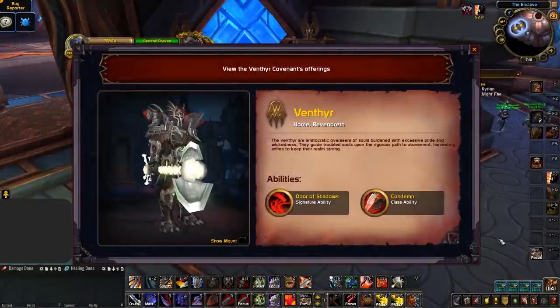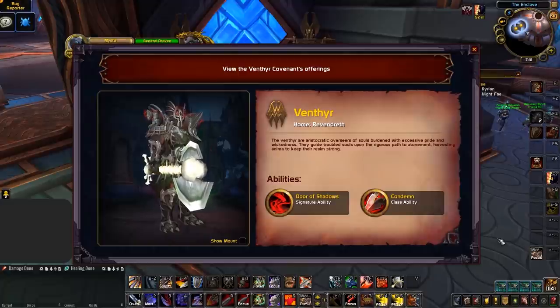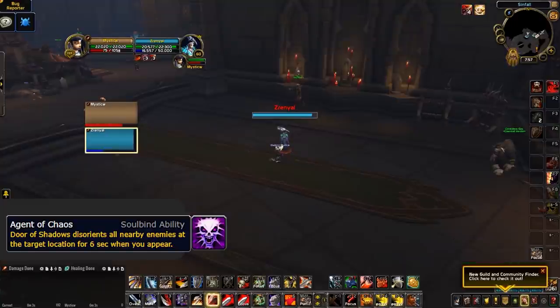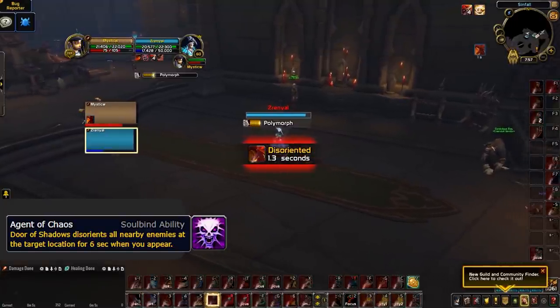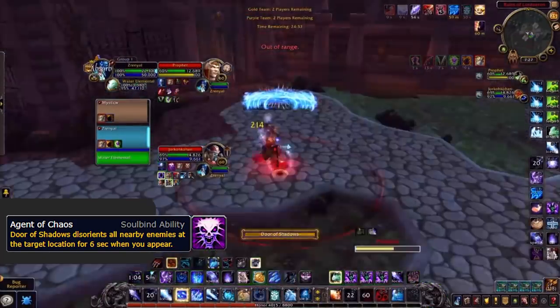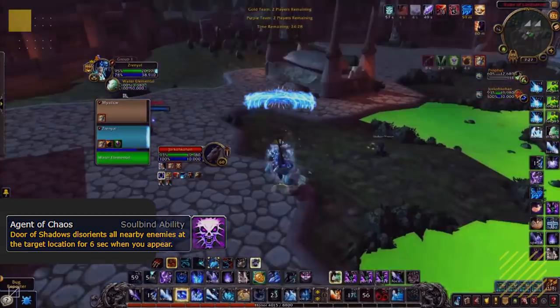So, which classes would benefit the most from the Venthyr's signature ability, Door of Shadows? Well, this honestly doesn't feel like too strong of a cooldown for increasing your mobility without purpose. However, classes that can make use of Door of Shadows to initiate crowd control on healers stand to gain a lot from this Covenant. The two that stand out the most are Mages and Hunters. While Fire Mages have Dragon's Breath to land Polymorph on healers alone, Frost and Arcane Mages don't. With Agent of Chaos, Arcane and Frost Mages can Polymorph out of the blind. And the concept applies to Hunters who could also use these tools to land CC on their own.